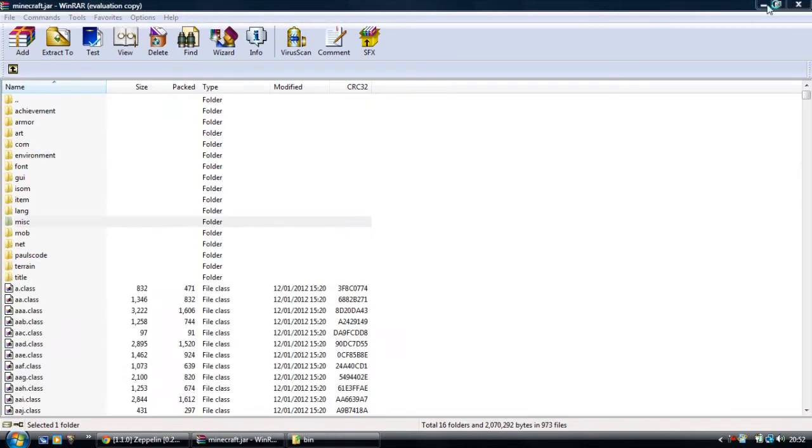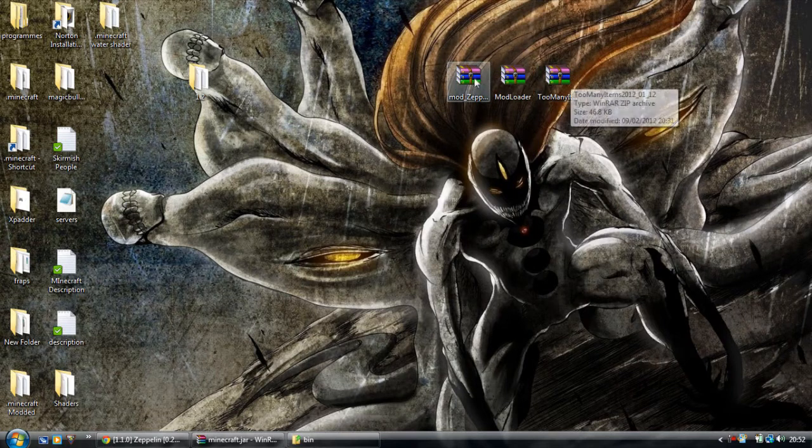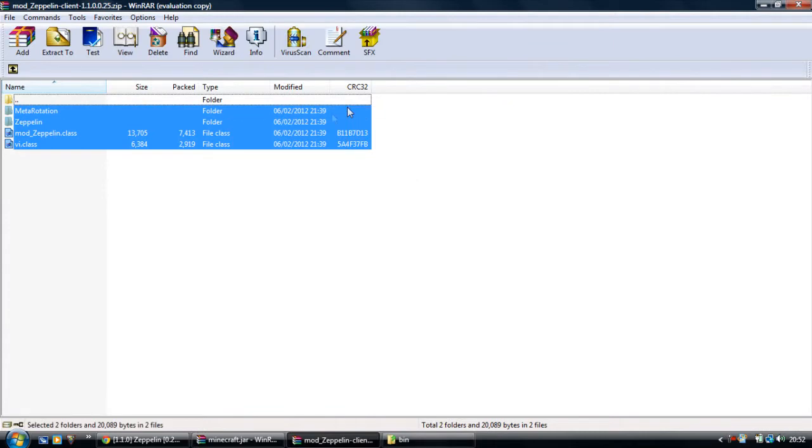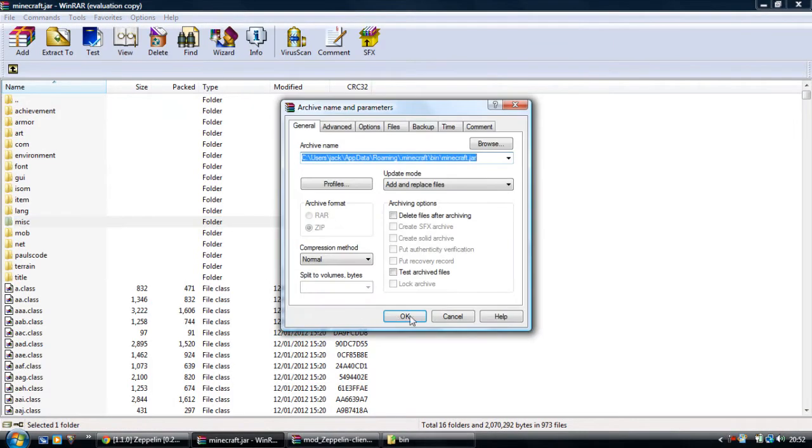So that's the Mod Loader installed. Now to install the Zeppelin mod - very simple. Just highlight all of that and drag it into there.